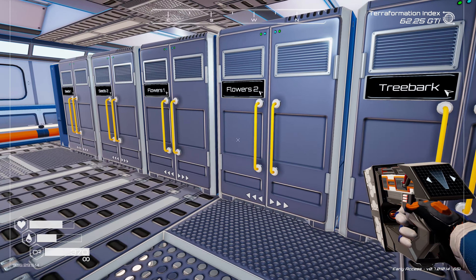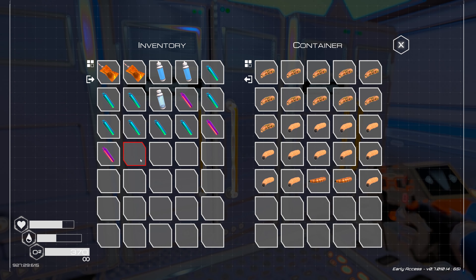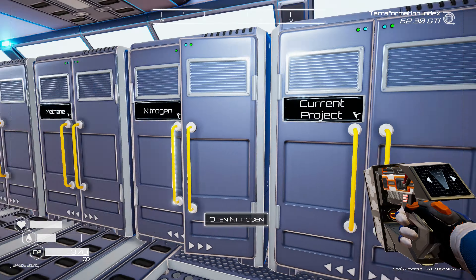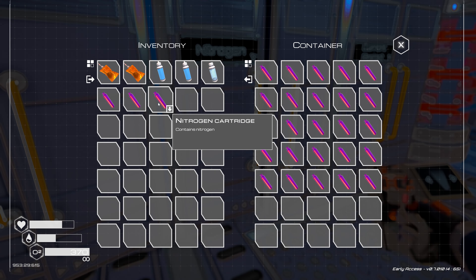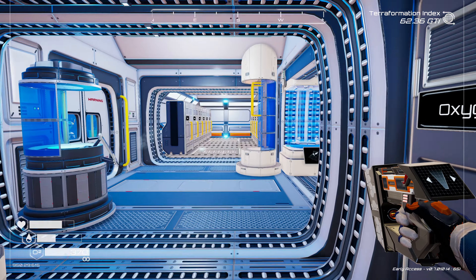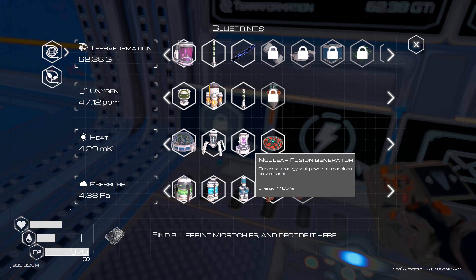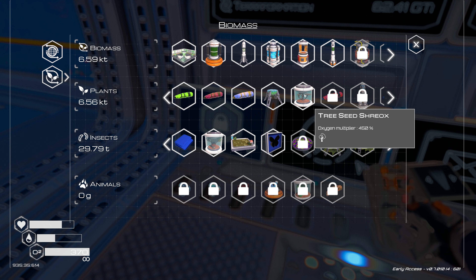We're getting insects inside now — we've got to watch the doors when we're coming in and out apparently. I'm going to go ahead and stack this stuff up. I think I've created separate containers for each of these materials coming in now that we've got so much of them.